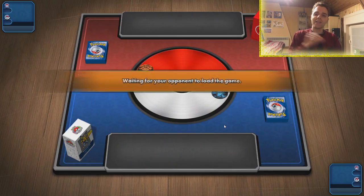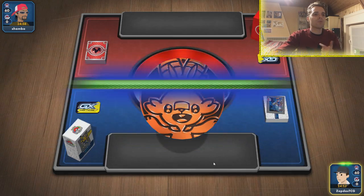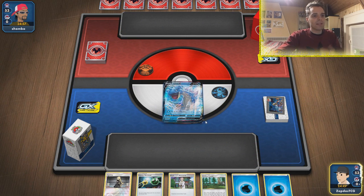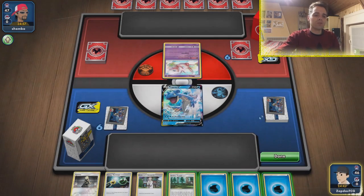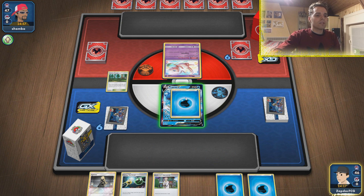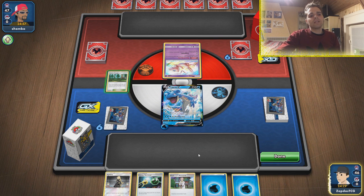We're up against Fire. I didn't mention this before because I was talking about the deck in general, but against certain archetypes we hit weakness — think about Magcargo, think about Reshizard. These are great things. We're going to go first because we are a setup deck. We want to get Frosmoth out as quickly as possible. We start with Lapras V — that's fine, that's our main attacker. The bad news is we also need Dawn Wings Necrozma. We don't want to see this Mew at all.